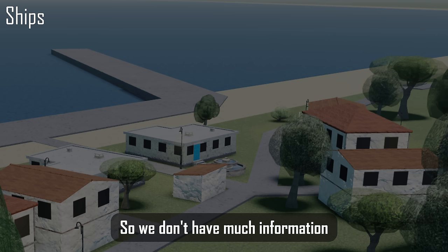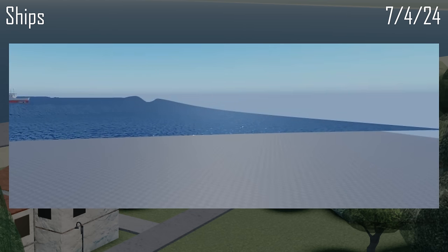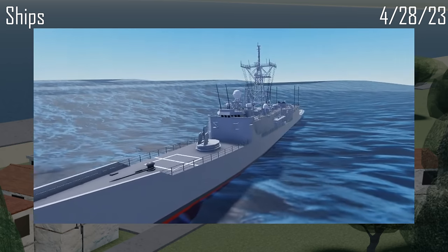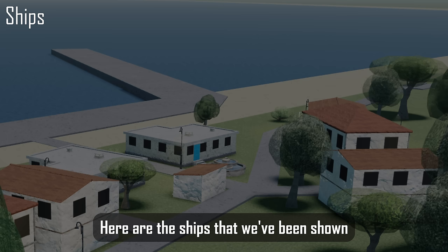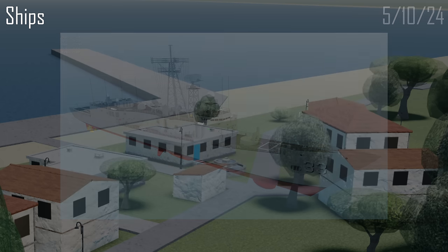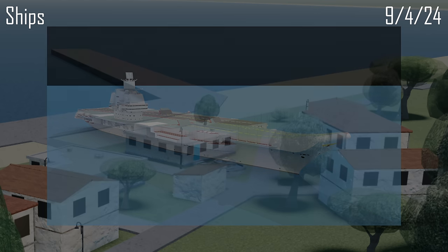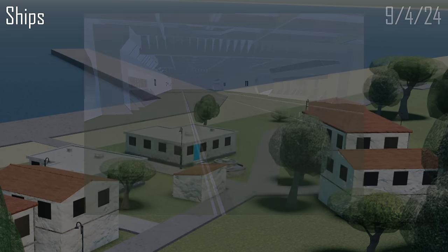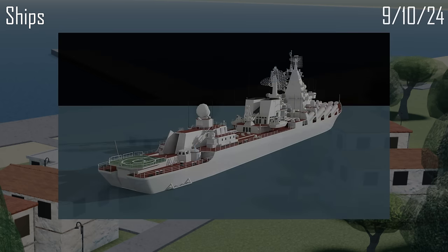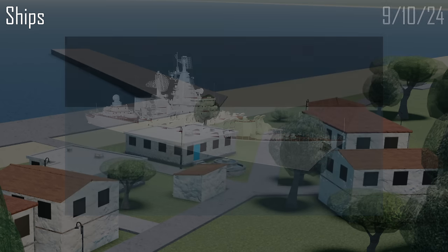They're currently working on ships, so we don't have much information, but we do know that water and buoyancy are simulated. Here are the ships that we've been shown, along with their defenses. Here is a carrier landing.